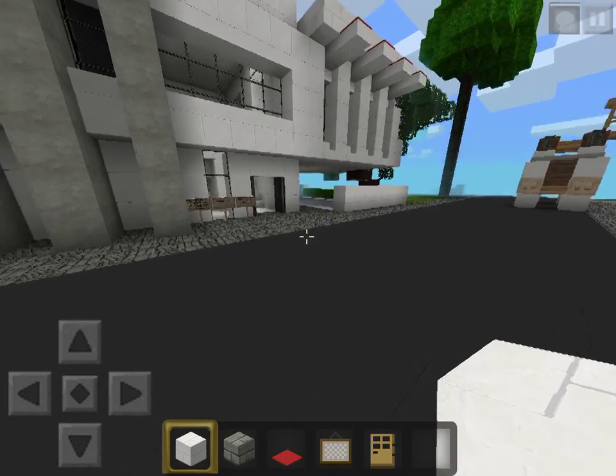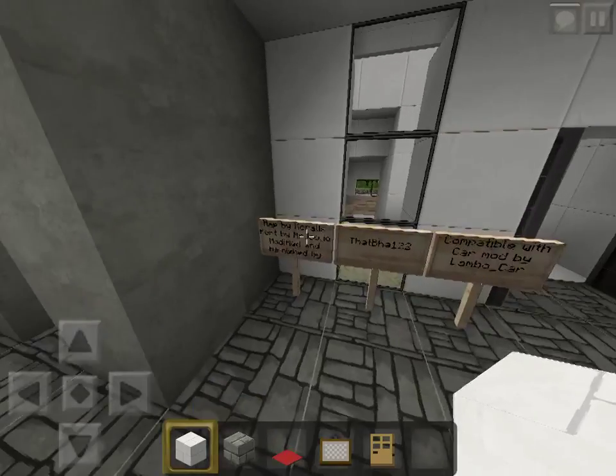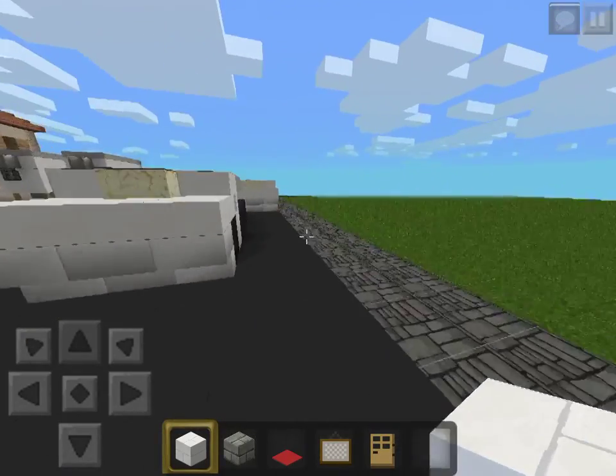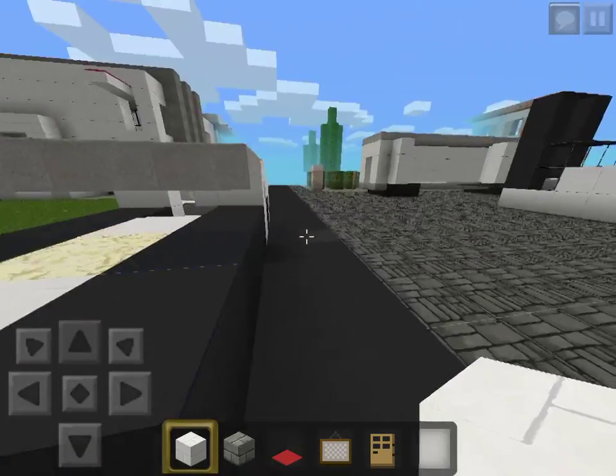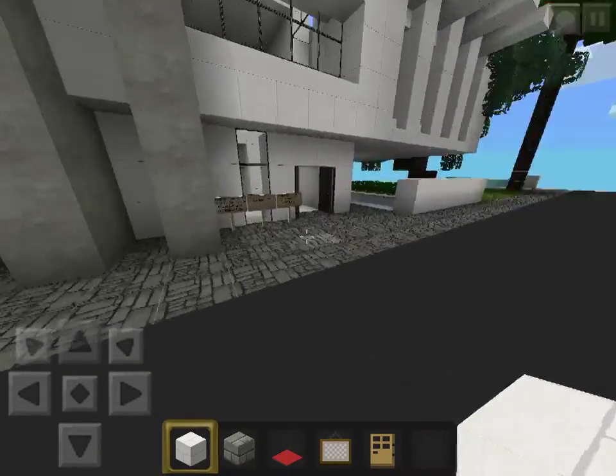Hey guys, here's dg122 and welcome to yet another Keralis modern house. This is Keralis flat world number 5, ported by Mr. Jujo.